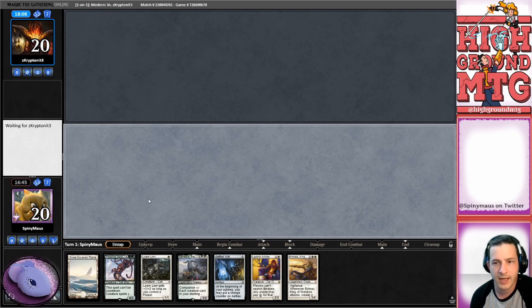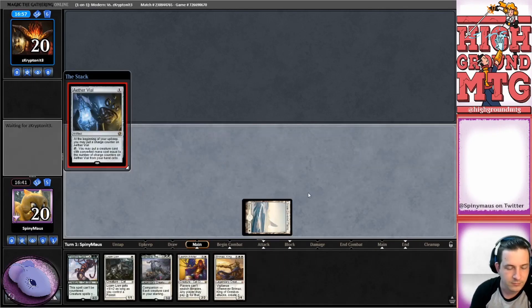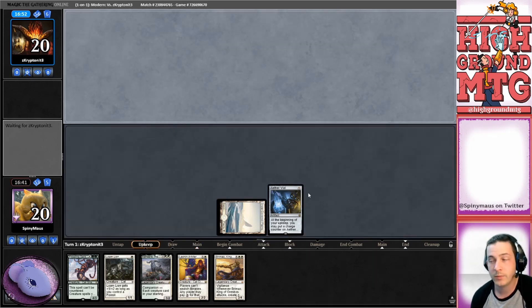We're starting with the vial. They had a lot going on obviously. But we certainly would have done a lot better than we did by ticking up our vial. Colonnade - great. Land. Just a land, please.